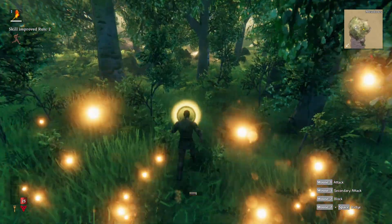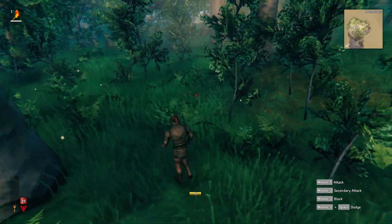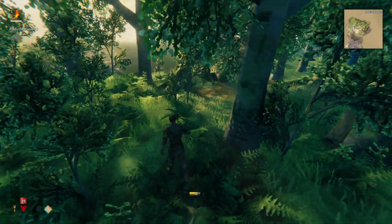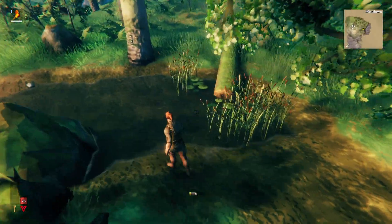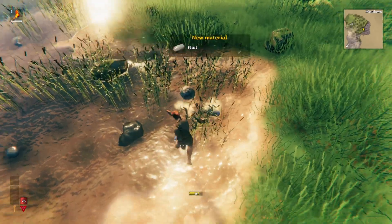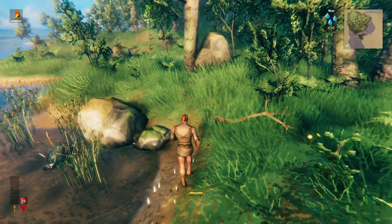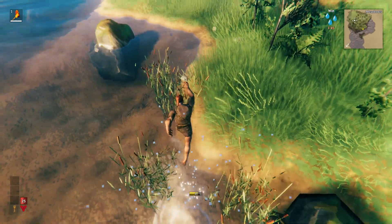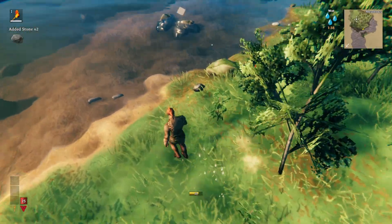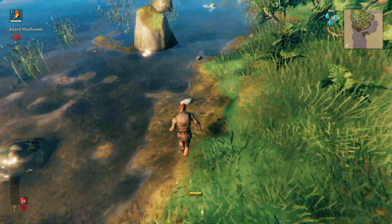Grab some more berries and then I want to try and find some more resources. Move down to this coastline. Some stones over there, oh and some more shrooms. Grab some resources down here — there's flint, which would be handy, and some stones as well. Okay, I think I'll try to build around that area to start. I'm somewhat close to the first boss, but not close enough to where my base will get destroyed when I fight it.